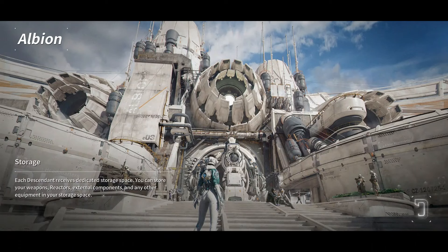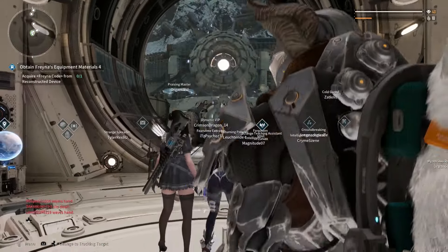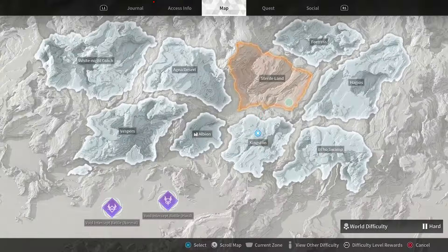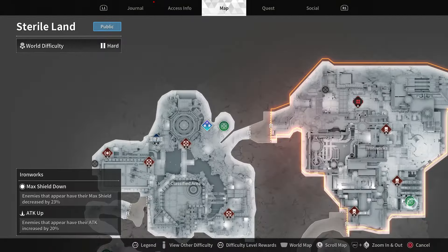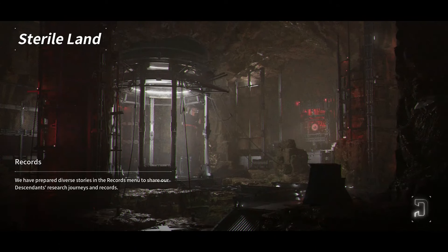You can switch between zones in the Sterile Land — I've done that before to farm materials. Sometimes it randomly doesn't seem to work, maybe because it puts you back in the same instance. So I just do Albion. I don't have to think about it — brain turn off. And we're back to the Ironworks and I'll show you it being all reset and how quick and easy that is.